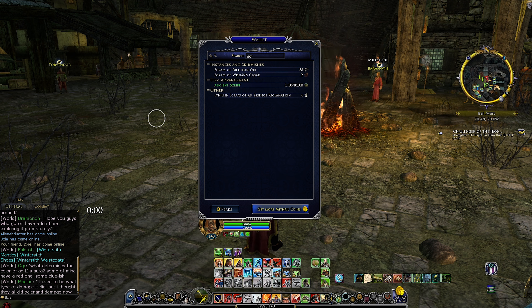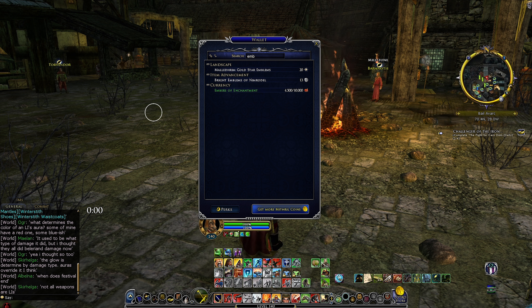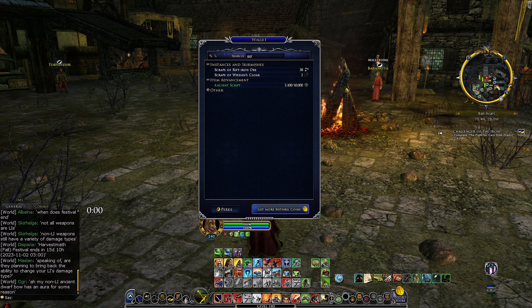Another thing worth doing before the expansion goes live is maxing out your ancient script and also your embers to get a head start on getting new stuff. Typically when there's a new level cap and expansion, we get an increase in the ember gear, and a lot of the time the ember gear is actually pretty good early on. It might also be nice having ancient script to buy some new traceries from the Tracery Archive of Rivendell, as it might be worthwhile upgrading some traceries early on.